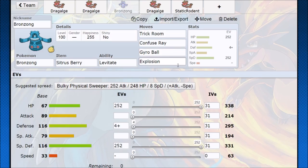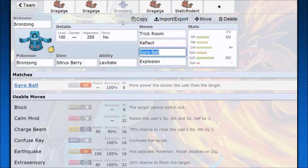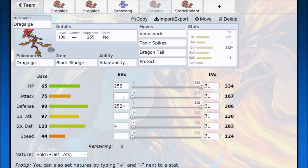Bronzong is still throwing out good support. I was thinking the moveset could be Trick Room, Confuse Ray, Gyro Ball, and Explosion — so if you don't feel you can KO with Sludge Wave, Gyro Ball can finish that Pokemon off, or you just go for the big Explosion. Confuse Ray causes disruption on your opponent. You can also run Reflect on Bronzong, because Dragalge has really high Special offense at 123 base — with Reflect up it won't be taking too much physical damage and can just keep throwing out Sludge Waves to clean up.